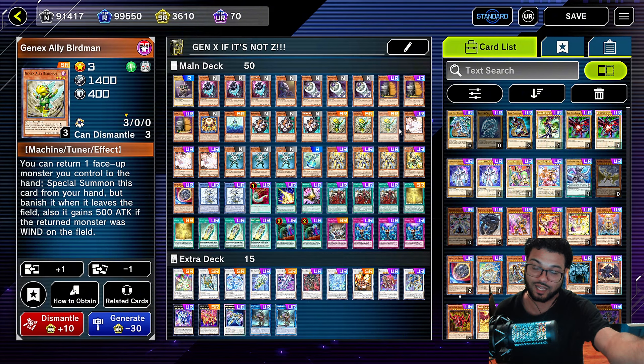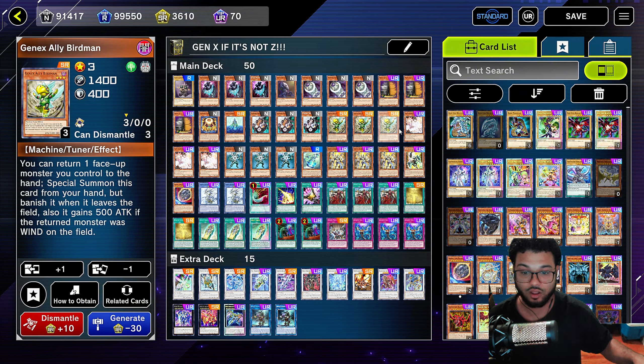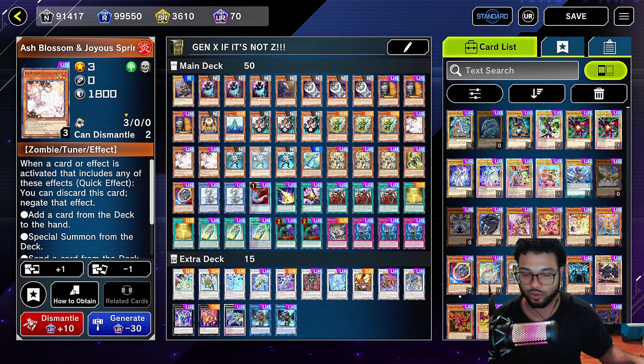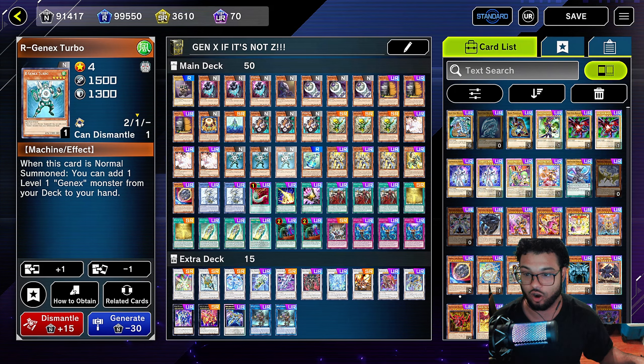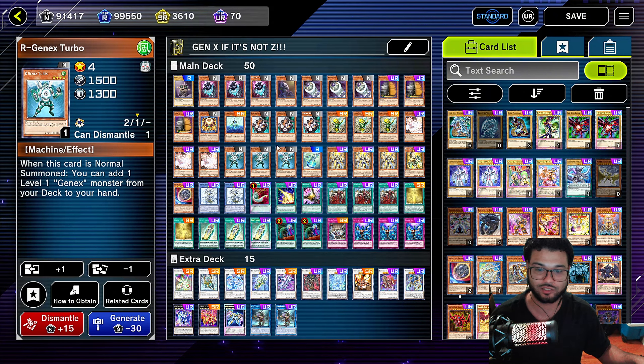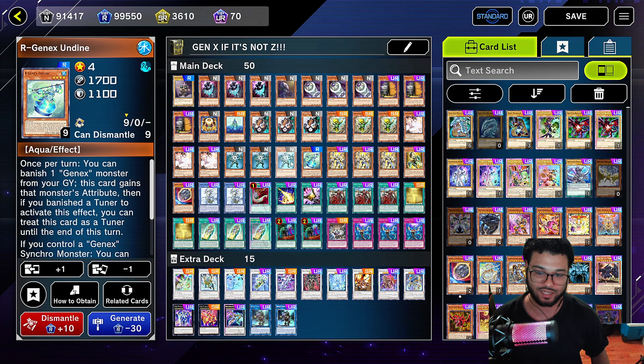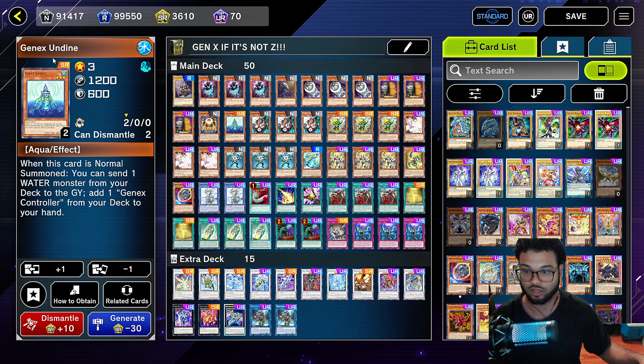We're going to run one copy of the Gen X Undying. Like I said, you only need one copy because you're going to search it out. You're going to send this monster to the graveyard and search out your Gen X Controller, which is going to allow you to normal summon. Then we're going to run one R Gen X Magma — this is another one-card starter. When this card is normal summoned, you're going to add a level two R Gen X monster. Then we're going to run one Gen X Ally Birdman, which is a level three tuner. It allows you to add one of your monsters from the field to the hand, and then special summon it.